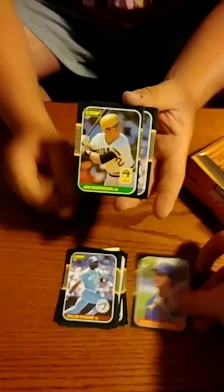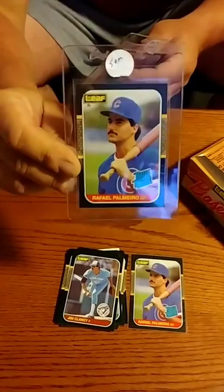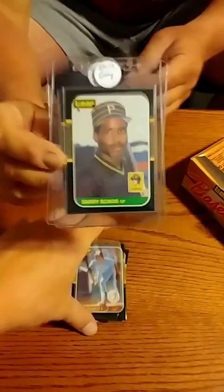Craig. Morrison. Floyd. Some. Jim Clancy. Another rookie hit. Some people want the hits — throw these up. Rip City. Look at that Palmeiro — that's not what you usually get. And then Barry Bonds — he's that same OC. And that's what you get in this 87 Leaf. That's why you get the tens that are worth money.